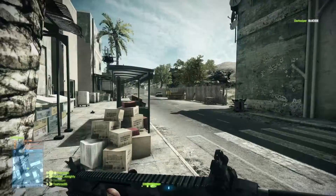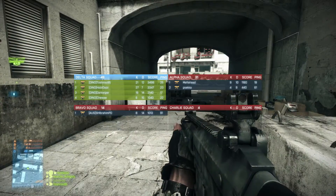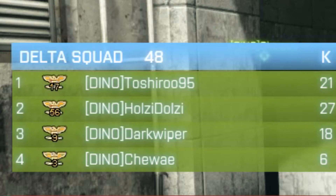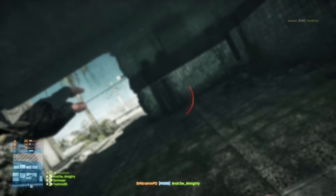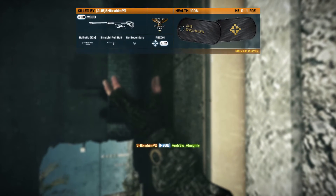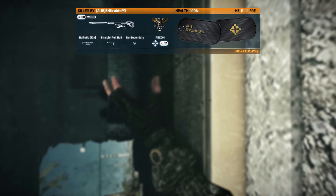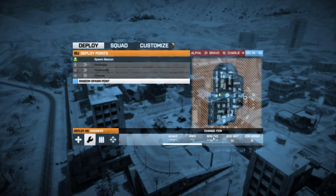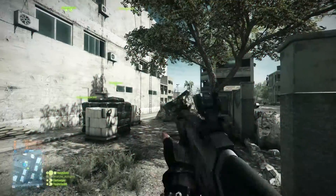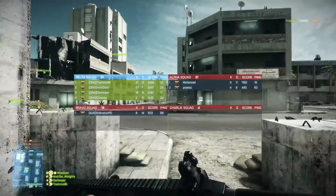We are playing squad deathmatch again — I think our chances are fairly high of victory. I mainly joined this server to try and get the tug assist experience up, but as it turns out there are about six people playing this game including myself. We have the vehicle, so my chances are very slim of completing anything. Most of my team is up on that building anyway.